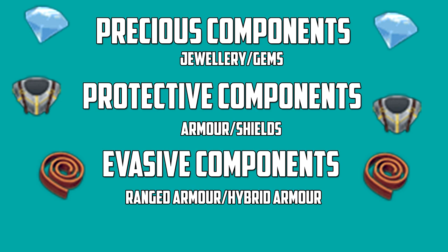For the last three components: precious components — you get them from jewelry or gems. I recommend buying uncut gems, cutting them for crafting experience, and then disassembling them for extra efficiency. Protective components you get from armor and shields — there are enough shops to get these cheap, and if that isn't enough you can buy them from the Grand Exchange. I'd recommend mithril, adamant or steel. Evasive components you get from ranged armor or hybrid armor — some shops sell dragonhide, which you'll see in the video, and you can get evasive components from those.